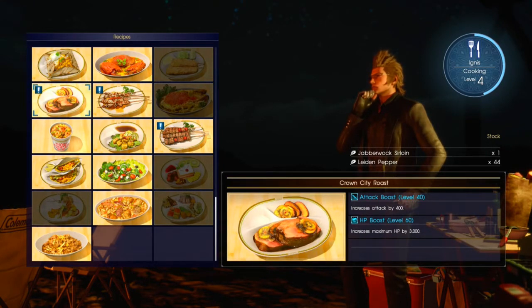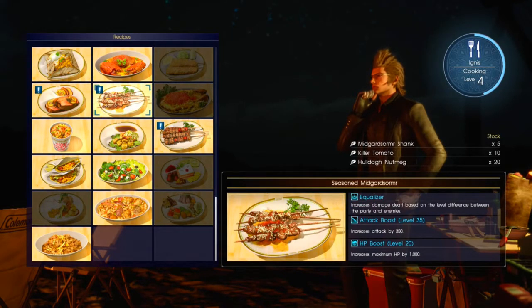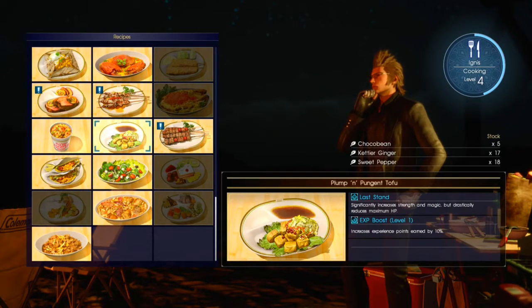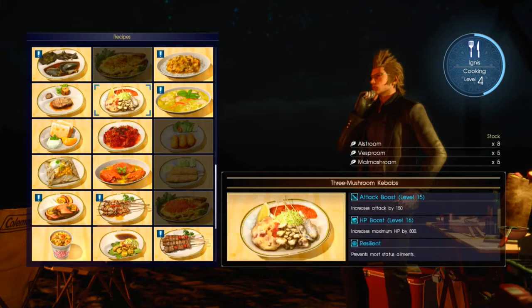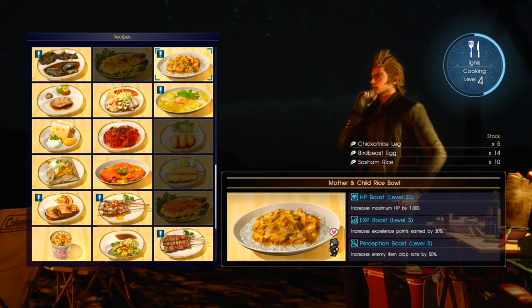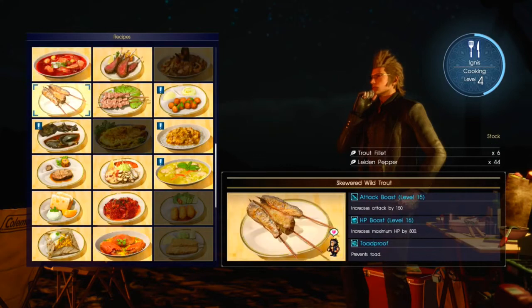Oh wow, Jabberwock sirloin - yeah, that's something that probably won't come easy. Max HP by 3000, Jesus. This one's also incredibly good - increase damage dealt based on the level difference between the party and the enemy, increase attack by 350, increase health by 1000. Accelerate HP recovery by 100% - nah. We got the choco beans. That's not good. And an experience boost - do we not have any other foods?